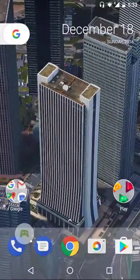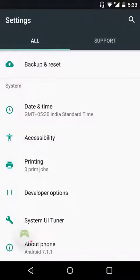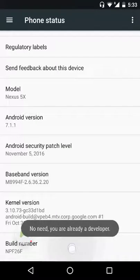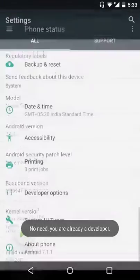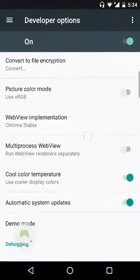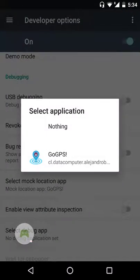Now let's start to hack Pokemon Go. We are going to hack this by using the mock location. In order to set up mock location, first you need to go to your settings, go to the developer option. If you don't have the developer option open, go to About Phone, then tap Build Number seven times — you're already a developer. Then go to developer option and select mock location app, then select Go GPS.